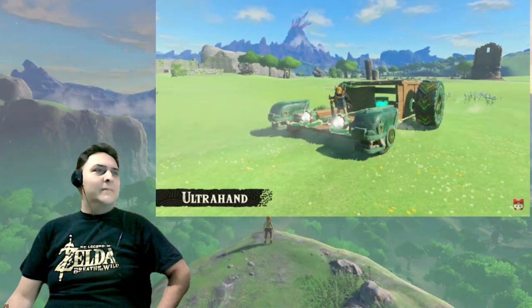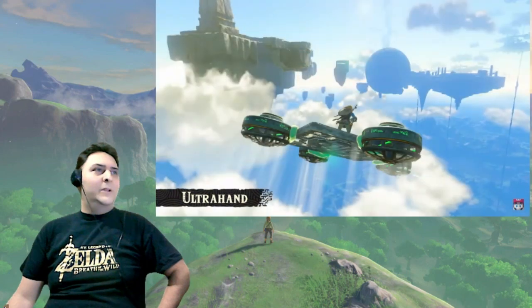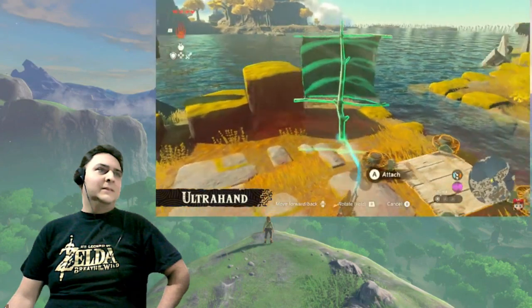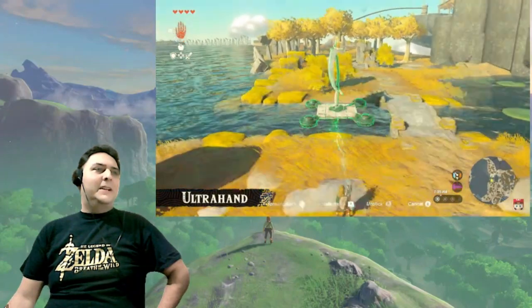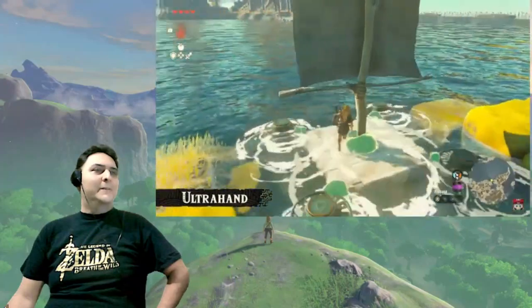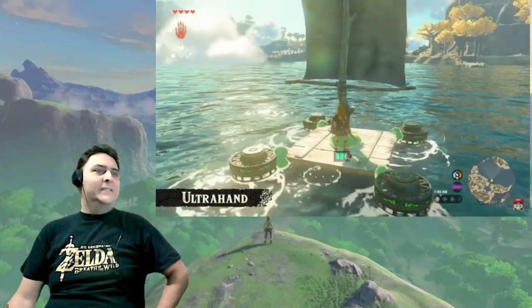In the most recent trailer, we showed scenes of Link riding a large car and a flying machine. Those vehicles actually aren't in the game from the start. Instead, you'll be able to freely craft them on your own. There are all sorts of objects you'll come across in this game, and depending on how you use your imagination, you can do a lot with them. Try crafting different things and explore this world at your leisure.